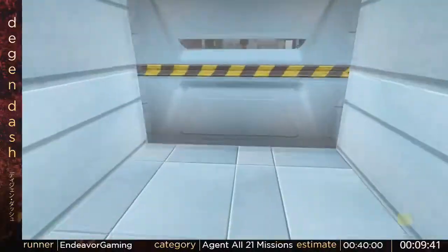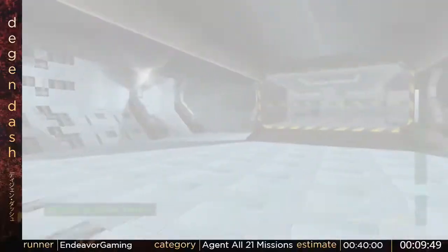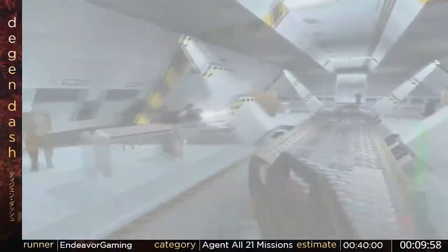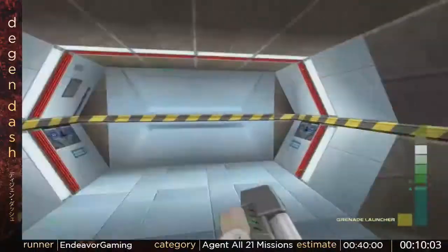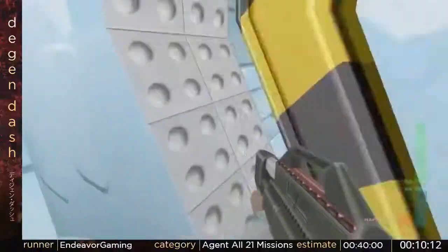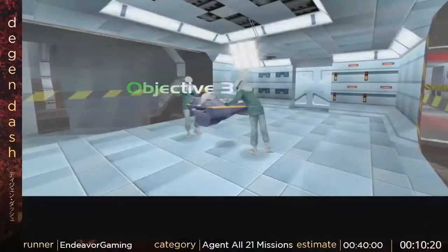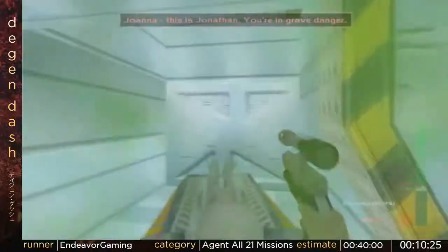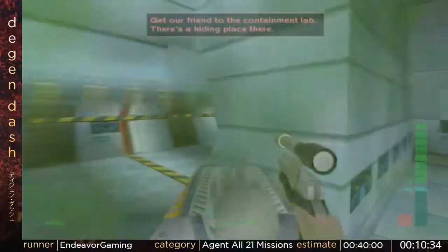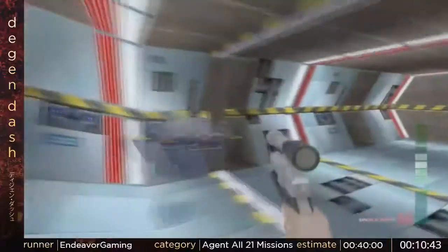On the other side I'm hoping to see a scientist because I gotta get his disguise. He could be on the other side, but he's not, so I gotta go up here and manually kill him and get his keycard. Killed that guy for a keycard. That's the location.